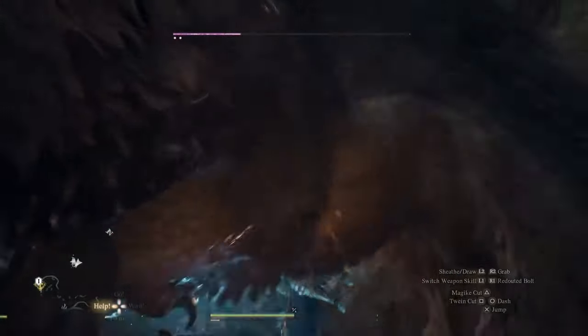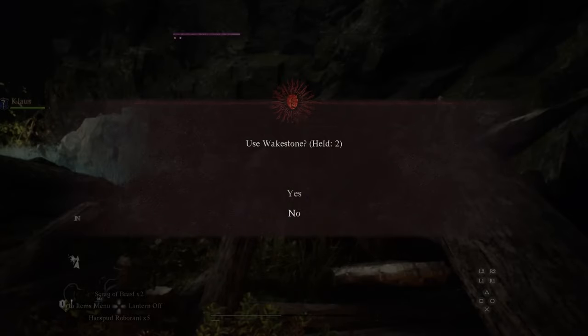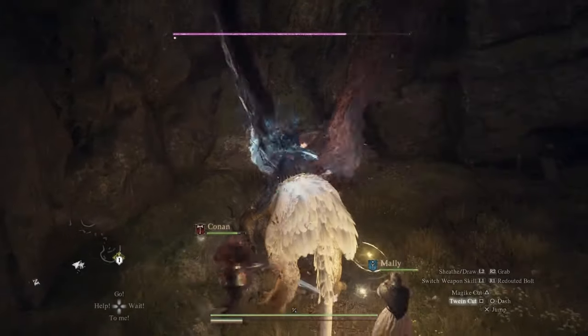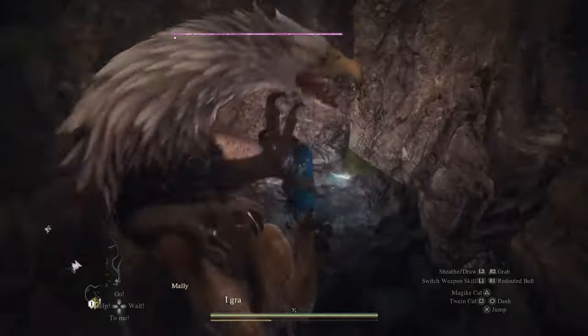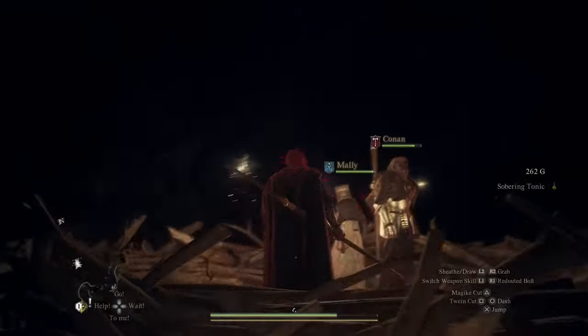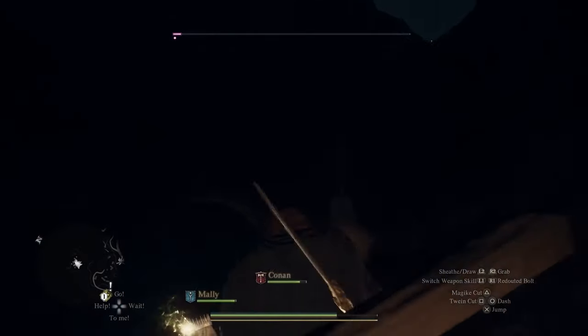Baldur's Gate 3 nails the concept of companionship. The characters you meet and adventure with are fleshed out with their own stories, desires, and fears. The game excels at making these characters feel real, creating moments that are as unforgettable as they are impactful. It's a stark contrast to the disposable nature of pawns in Dragon's Dogma 2.